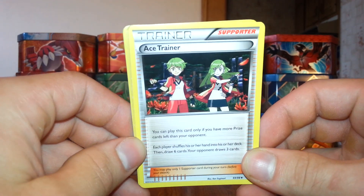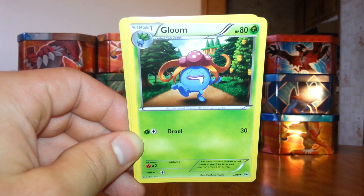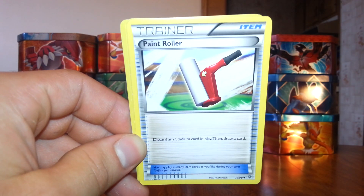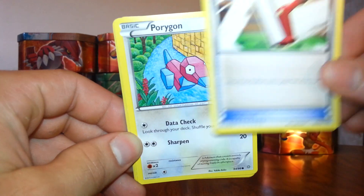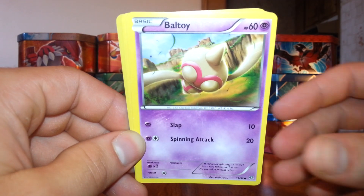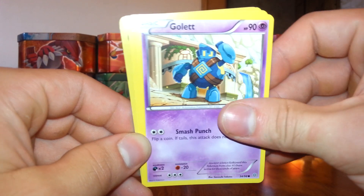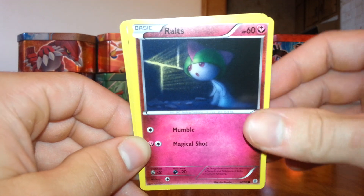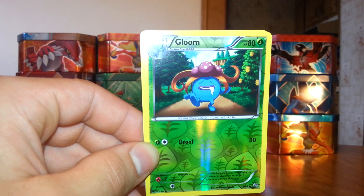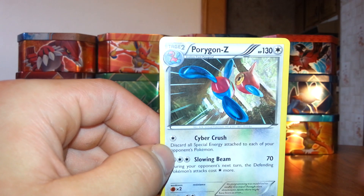We start off with a Trainer Ace Trainer, Gloom, Trainer Paint Roller, Porygon, Ball Toy, Malamar, Goalit, Routes, First Helva, Gloom. And the rare out of my first pack, we have a Porygon Z.